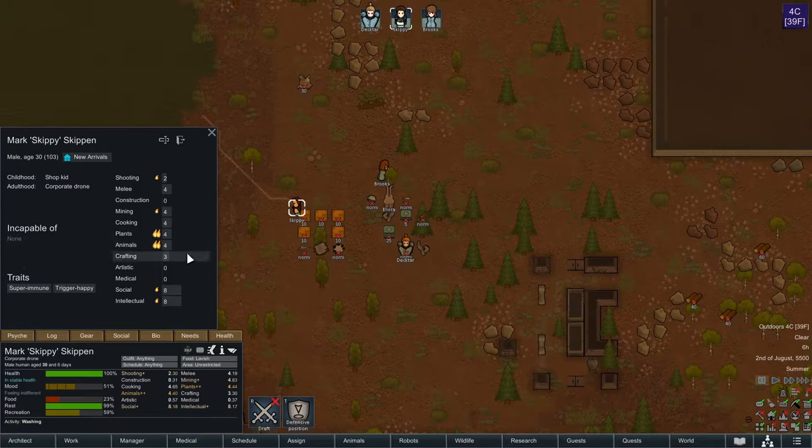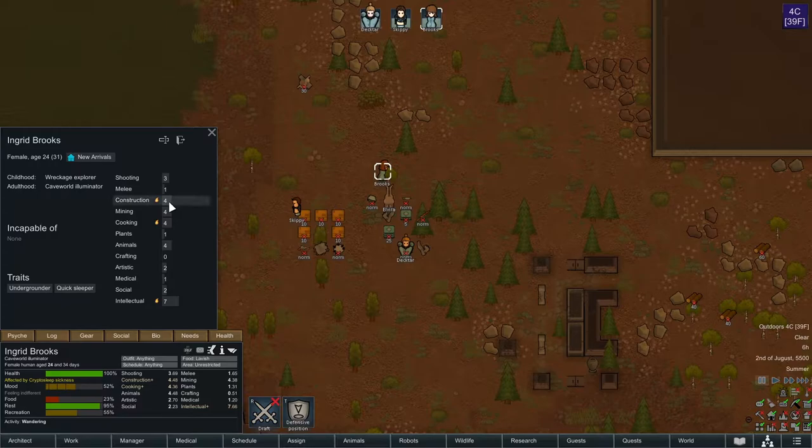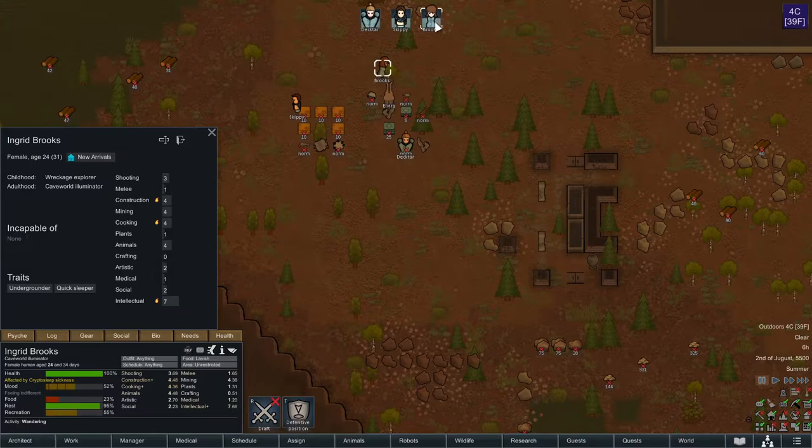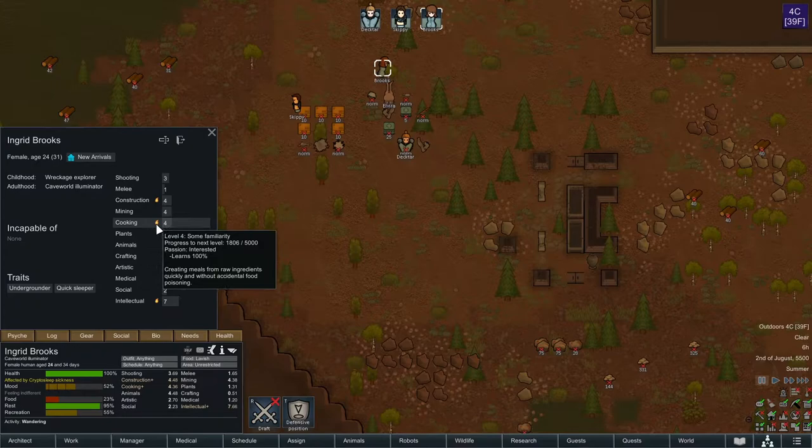Skippy is incapable of nothing, with traits super immune and trigger happy — all things that should come in handy on this map. Good social skills, good intellectual skills, but more importantly we've got a mining skill as well as planting. Skippy's going to be our planter, our farmer — grow some food. Brooks is going to be our construction person, but mainly Brooks is here for the cooking aspect. So we'll have two constructors, but mainly Brooks is going to be our cook early on.